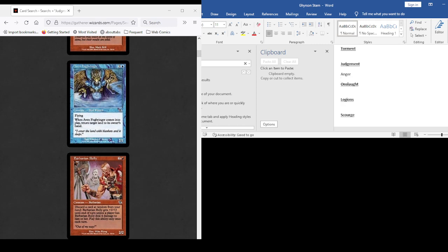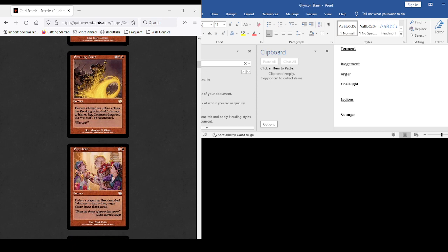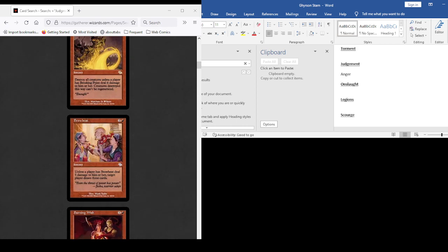Comes into play return target land to owner's hand. Discard a card at random, gets plus two plus two unless somebody has it deal four damage to them. Deal six damage — mill six. Six damage or destroy all creatures. Five damage or I draw three cards. No to all of those.